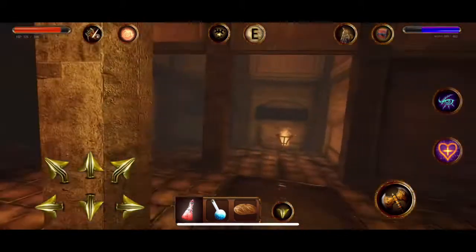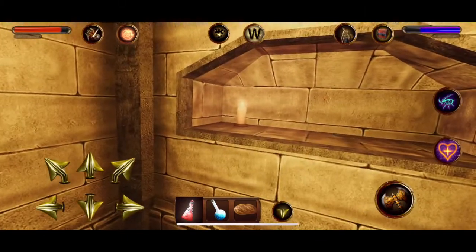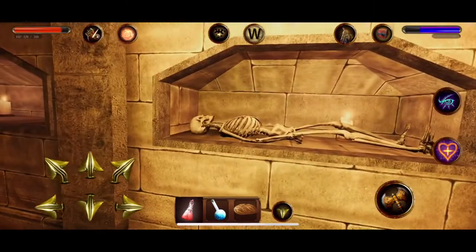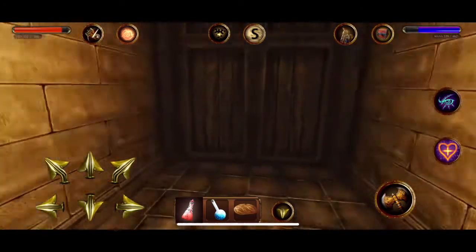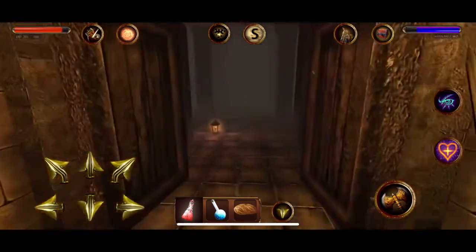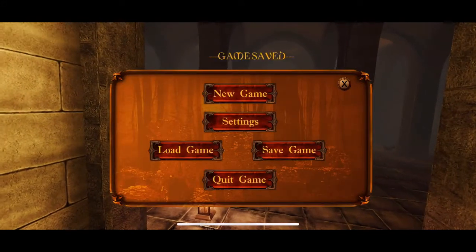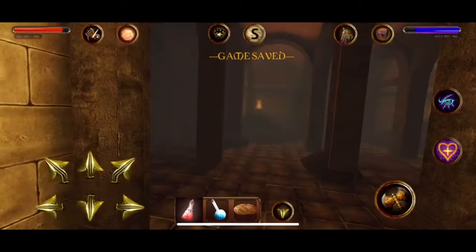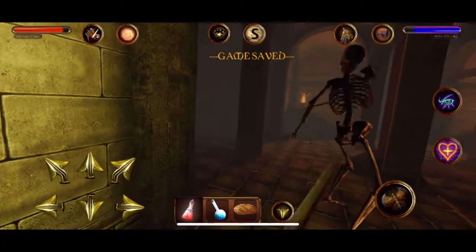I have now made it deeper in the dungeon — I am like on the fifth floor. I got a few quests. I have now some magic spells: one that is a healing spell and one that gives me some light when I don't have any torch. And here it's not rats or spiders, it's Skeletons that we are fighting.